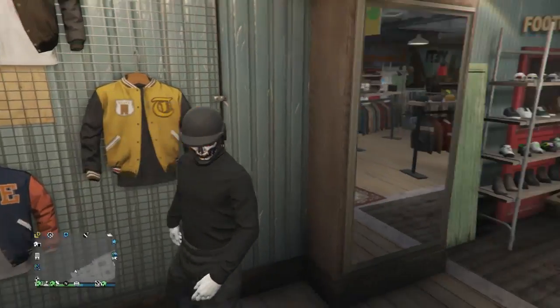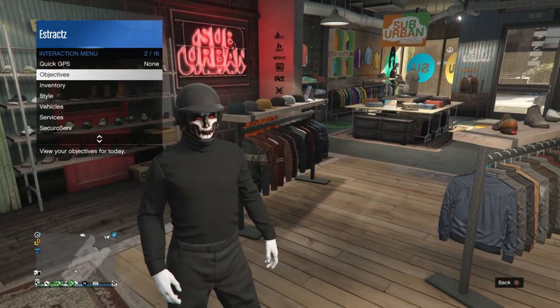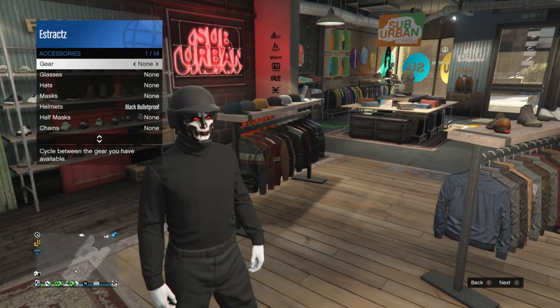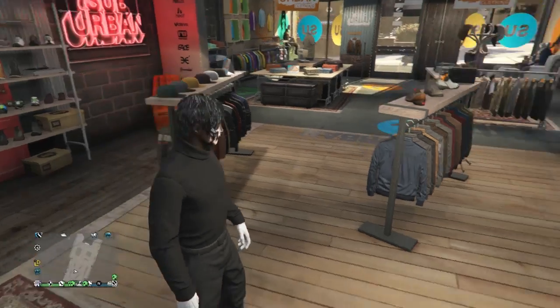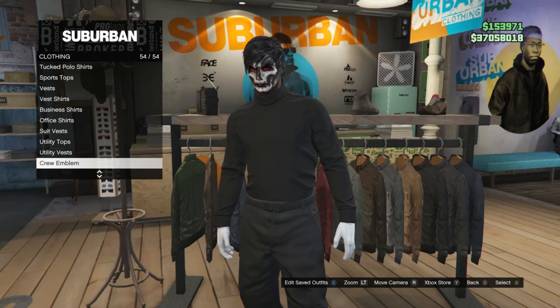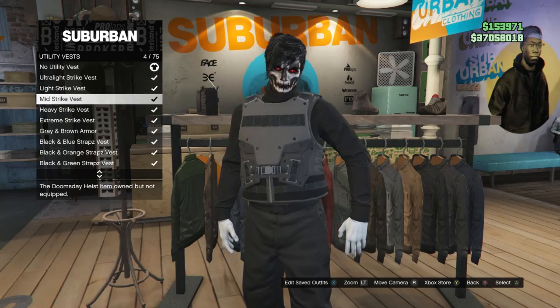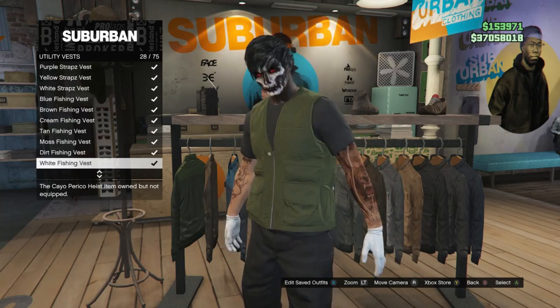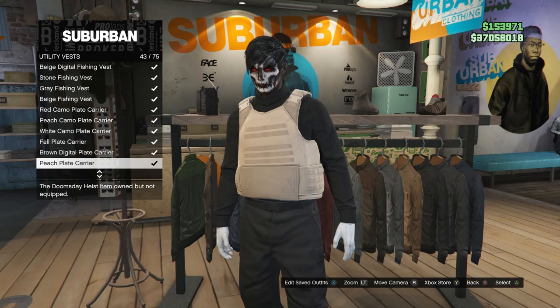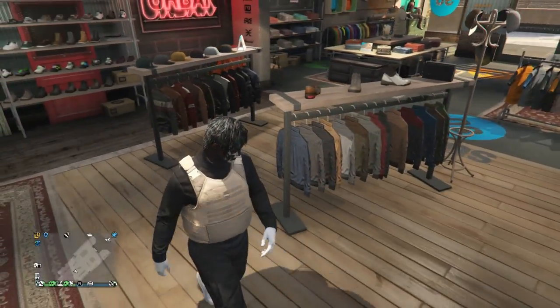After you have the white cotton gloves, back out of the accessories. If your character has any head accessories, go ahead and take those off. Then go back over to your tops, scroll down to utility vest which is on slot 53, and look for the peach plate carrier which is on slot 43. Once you find it, equip the peach plate carrier, back out of your tops, and this is what your outfit should look like so far.